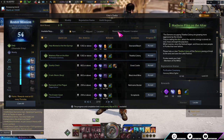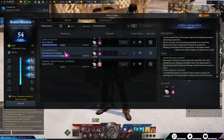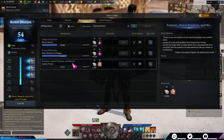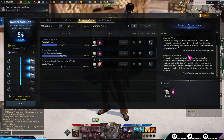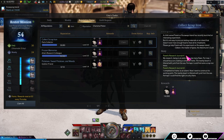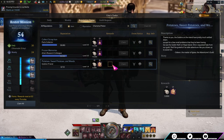Starting with Charisma, which is one of the harder stats to increase — there are three quests: Collecting Scrap Iron, Frozen Memories, and Potatoes, Sweet Potatoes and Weeds. For Collecting Scrap Iron you need a prerequisite quest on Hope Island and Goblin Island. Frozen Memories unlocks as soon as you finish Shushire. The Sweet Potatoes quest unlocks once you visit Runaway Island. Each is 15 days to complete.